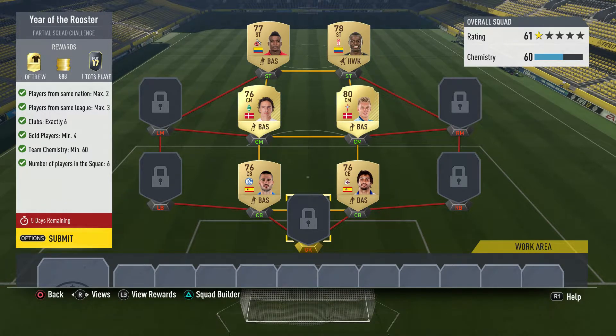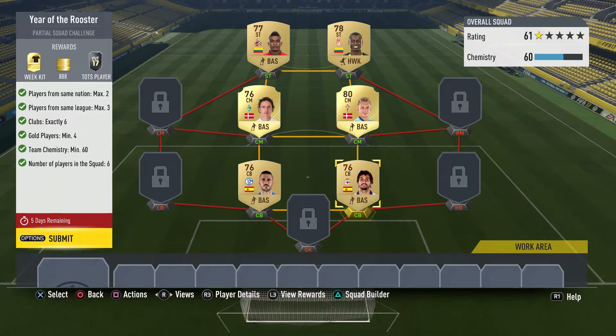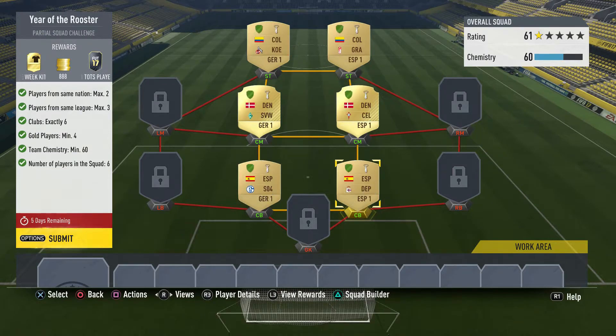It's only going to cost you about 5,000 coins. What you need to do is have three players from one league on one side and three players from a different league on the other side. I went with the Spanish league on one side and the German league on the other, and then all you need is the same country lining up — I went Denmark, Colombia, and Spain.